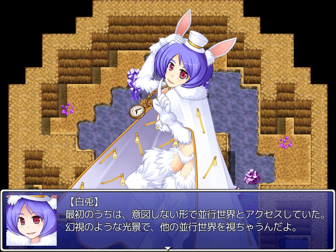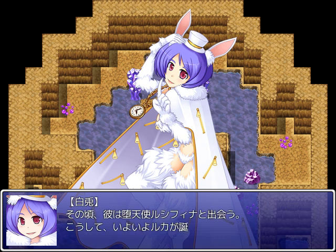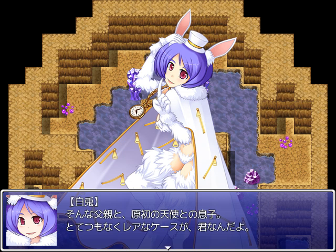He became the one and only lifeform that could perceive other parallel worlds. In the beginning, he accessed parallel worlds in an unintentional way — coming to him like visions, he would happen to see things from parallel worlds. After returning to Eliasville, he seems to have suffered terribly from it. He didn't let anyone know about this problem, not in the least. That's where he met the fallen angel Lucifina, and eventually Luca was born. In other words, I'm the son of other worlds' Marcellus.